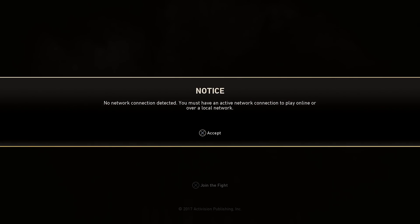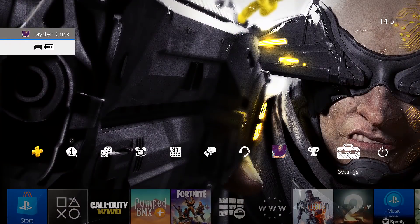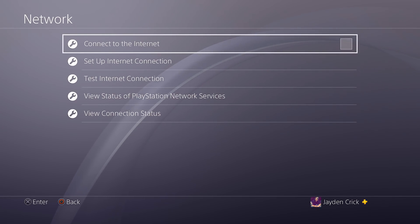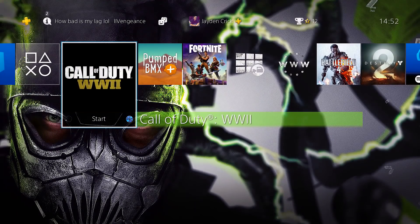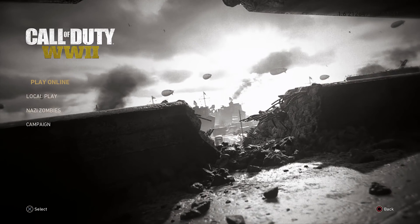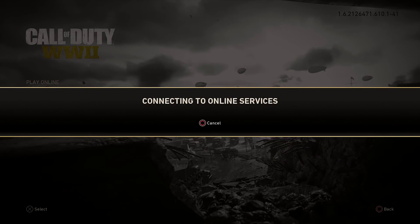Once you've done that, go back into the game and you'll see a message saying that no internet connection has been detected. Once you've got that message, you know you've done this part right. Then go straight back into settings and turn that option back on so it reloads your internet. After you've done that, go back into the game and dismiss that message.